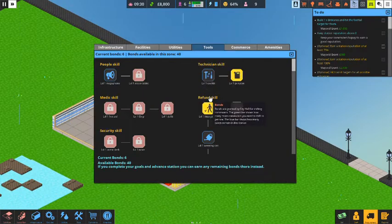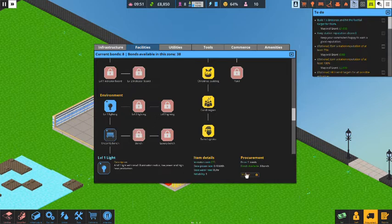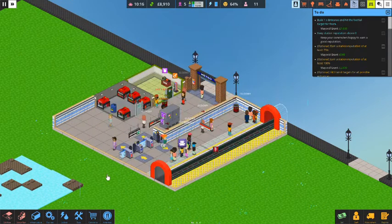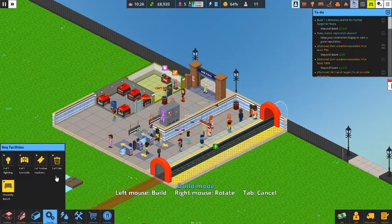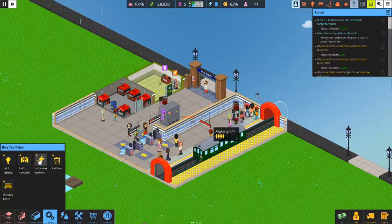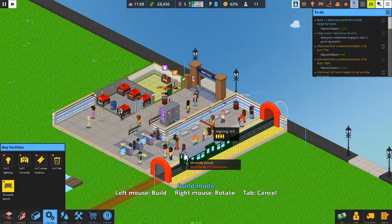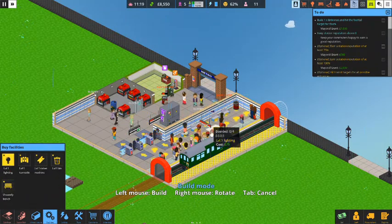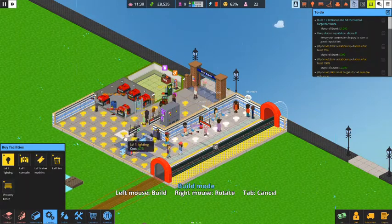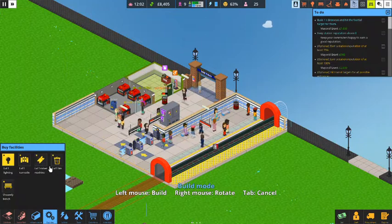We earned six bonds, so let's go to facilities and get lighting — because people are getting gloomy in the dark — and also unlock the uncomfortable bench so they can sit down. Let's place a couple of benches on the platform and then place lights here, here, and one right at the entrance so it's nice and well lit. You can see the floor tiles change color too — that's nice.